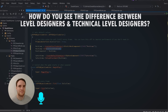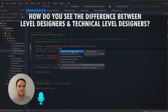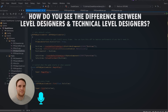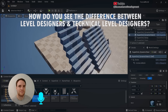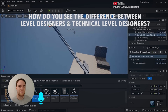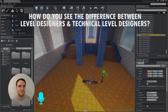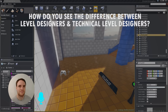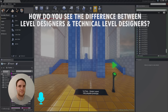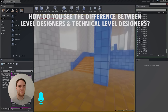It depends on the project. Some technical level designers I've worked with were essentially doing programming of systems — they actually had to know how to program, building things like procedural systems for level designers to use, essentially building tooling similar to what tech artists do for artists. However, I've also worked where technical level design is much closer to being a level designer, just without the rest of LD responsibilities, purely focusing on building with visual scripting tools or optimizing things the level designers have placed, supporting the systems within levels to make them polished and feel amazing.